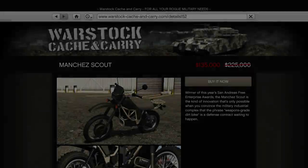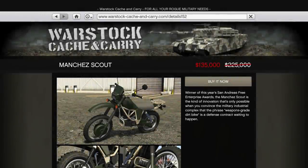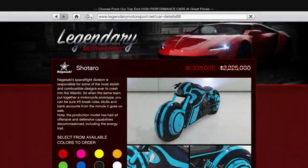In terms of regular vehicle discounts, it's probably one of the worst we've seen unless you're really into bikes. You'll get 40% off the Mancha Scout, which took the top spot recently in the Motorcycles class for top speed, as well as 40% off the Shotaro, which is the long time top bike for lap time, although even at 40% off it's still more expensive than the equally matched Hakucho Drag.